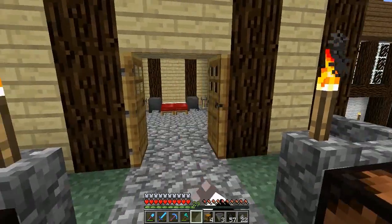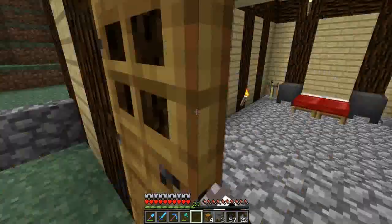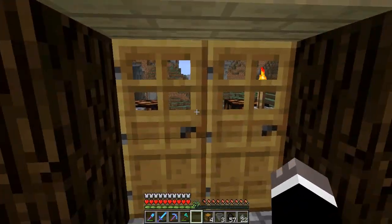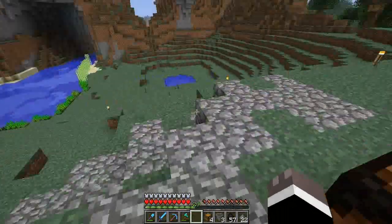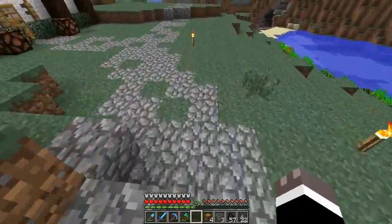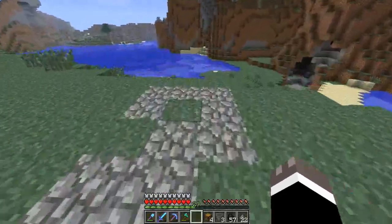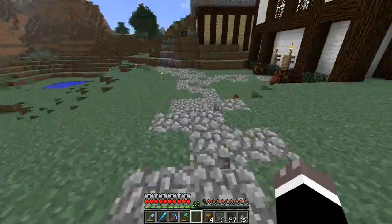The doors are all weird in the snapshot - the hinges are on the side but they open that way, and then when you go in it's the other way. I think it's something with the textures because all the textures now are in their individual folder for each thing instead of just a big map. So there are some bugs that still need to be worked out.